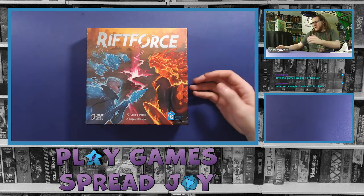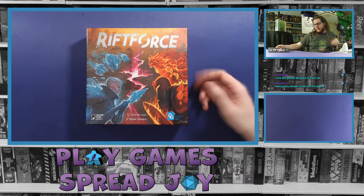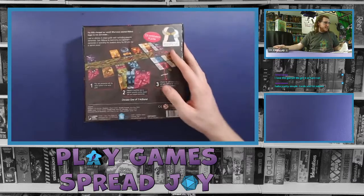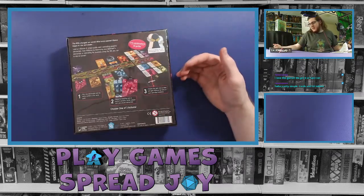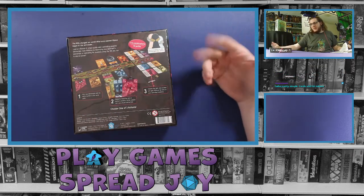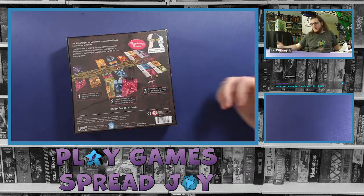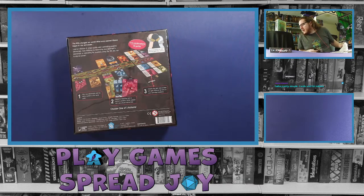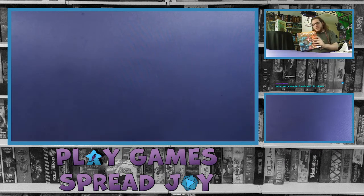This is from Carlo Bordellini — I believe I said that right — art by Miguel Coimbra. The game is pretty simple: cards and hit tokens. Sounds straightforward enough. Looking at the artwork on the back, it seems like a simple layout with cards laid together as a two-player game where you sit across from each other. It was on the recommendation list of the 2021 Kennerspiel des Jahres, so highly recommended if it made that list.